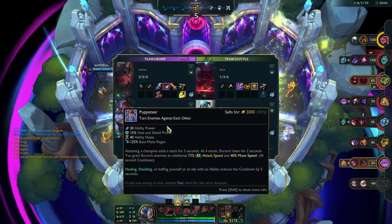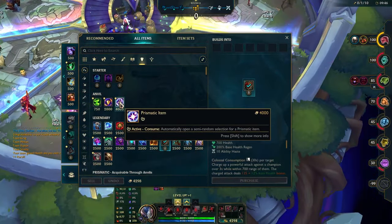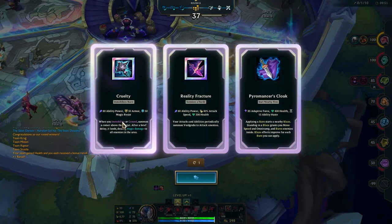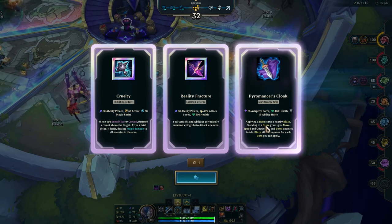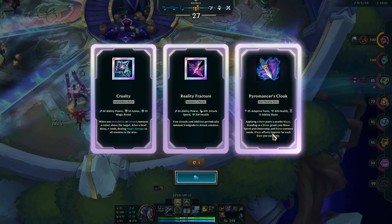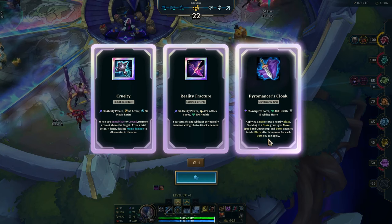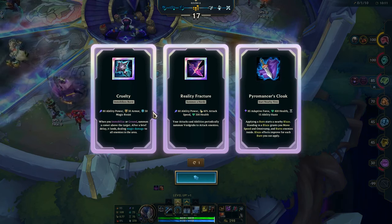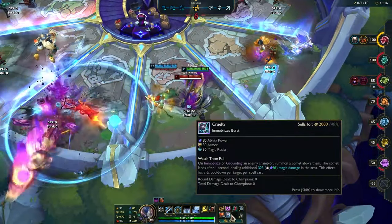Puppeteer: attacking a champion adds a stack for five seconds. Then there's applying a burn — this is good too. It's Cruelty or Pyromantic Cloak. I want to try Cloak but then I have to apply burns. I think this is more for DPS so I can't really use that correctly — I'll just go Cruelty here, it'll increase my Black Hole damage.